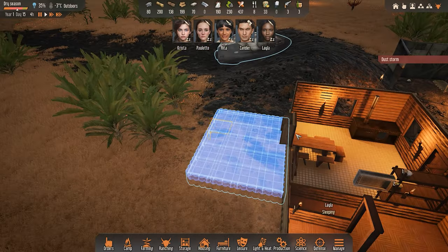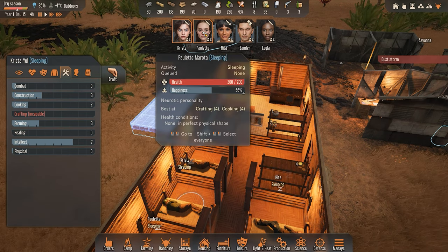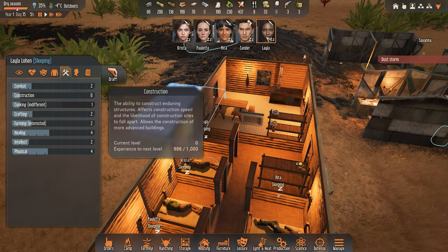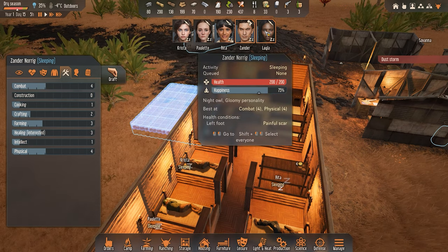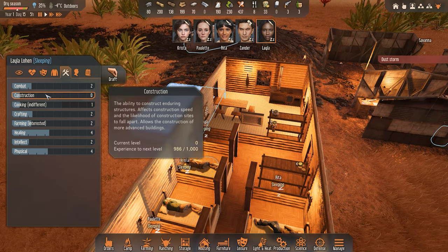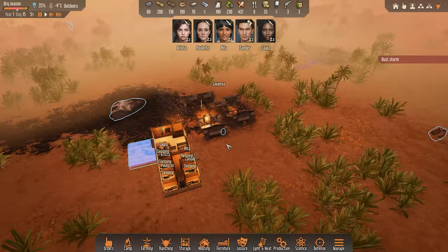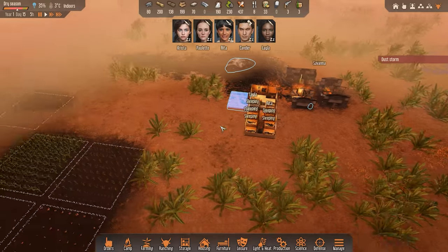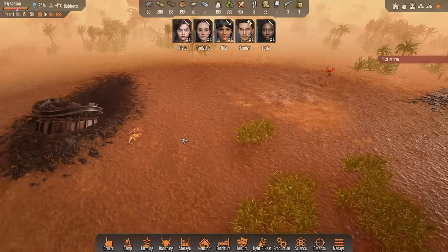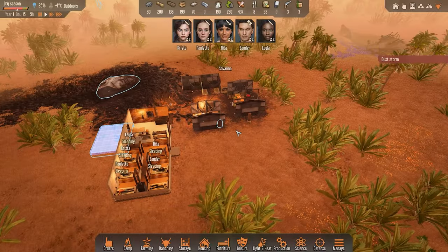So we want to continue with the build. Now Krista is also my construction specialist. Everybody else pretty much sucks at construction - zero, zero, zero, zero, zero. I might need to improve somebody else's construction level a little bit to replace Krista in case she's researching and we need to build something really fast. Particularly when it comes to the wall. I don't want Krista constantly doing that only, especially when she gets hurt and we need to wait until she's healed.